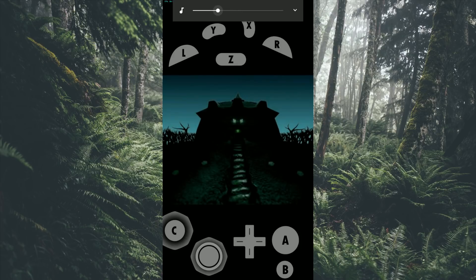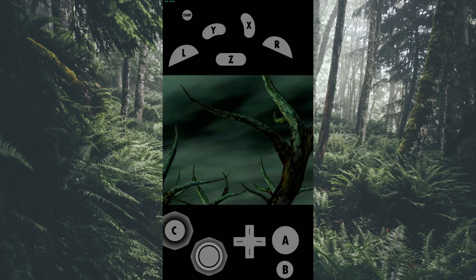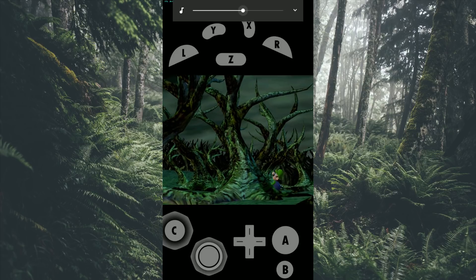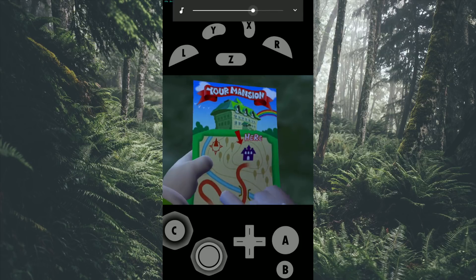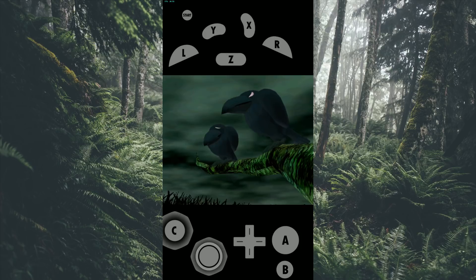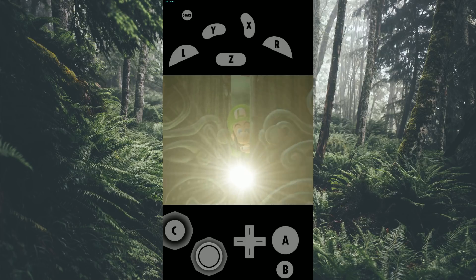The first game I'm going to be testing is Luigi's Mansion. The game seems to run at a fairly steady rate. It gets an average FPS from about 22 to 30, but it is a 30 FPS restricted game anyway. The cutscenes load fine, there aren't really any missing textures, and the gameplay seems to run smooth. I would say this game is completely playable.